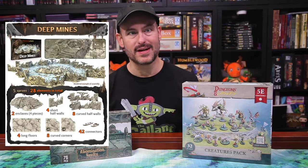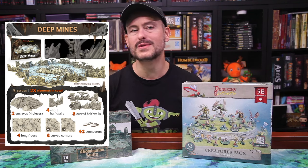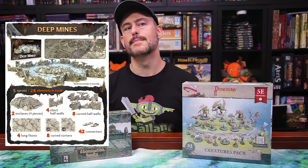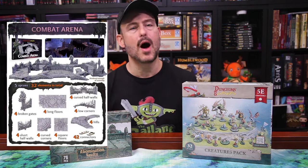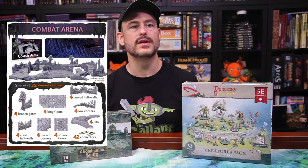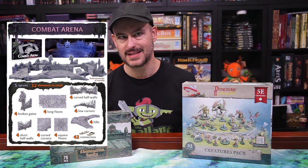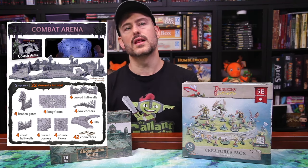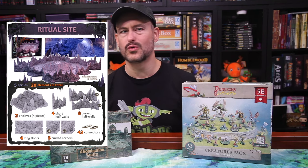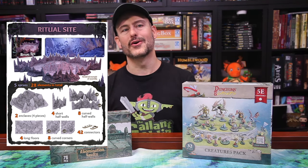Next up is the Deep Mine — an area deep underground where someone originally had a mining operation going on, but it was abandoned in a hurry. There are still gems, crystals, and precious metals down there. 28 elements in this set. This is a good set to bridge between the caves and the Dwarven Mine legacy set. Next is the Combat Arena, a top-tier set with a unique design featuring stairs and platforms. It can be used in a negative space build with a battle mat — over lava, running water, or a deep abyss. It includes 32 elements. And next up is the Ritual Site, which looks like a cave room with glyphs or runes carved into the walls and floors, and a raised altar just begging for a sacrifice. Great for a boss encounter, with 28 elements.